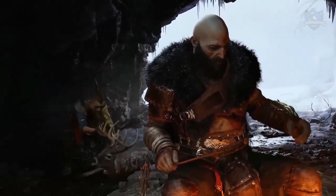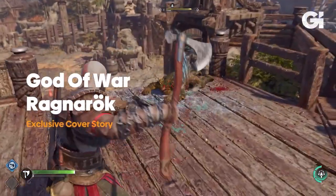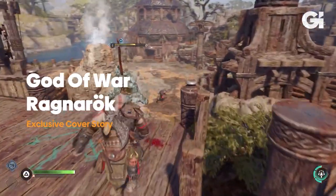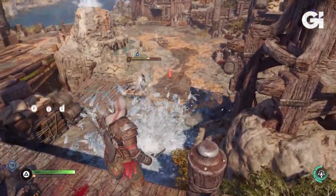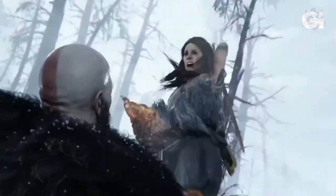God of War Ragnarok recently revealed new combat gameplay and some details about combat gameplay via Game Informer. There were also some new images to go along with that, and the game's cover art has been revealed and it looks amazing, plus some other details as well. Here are 8 different things that have been revealed about the game recently.